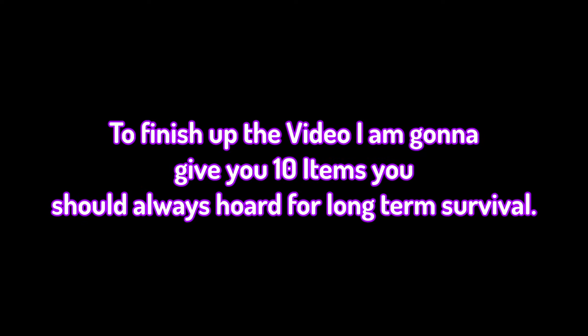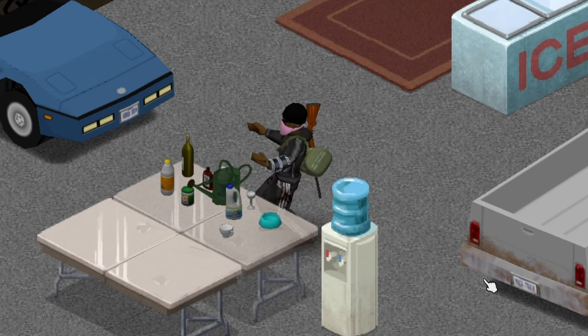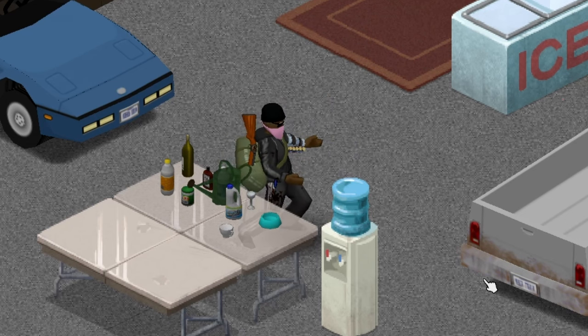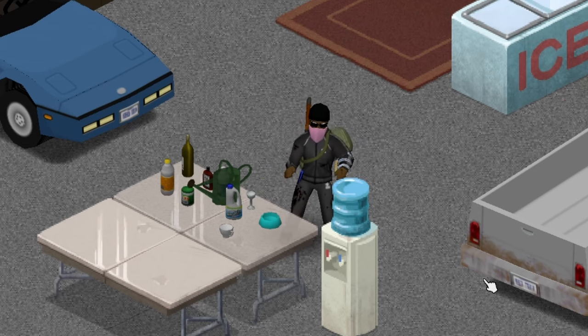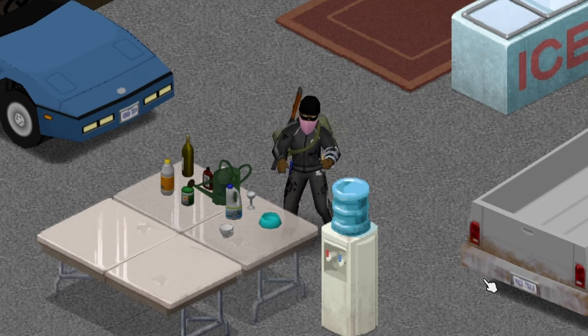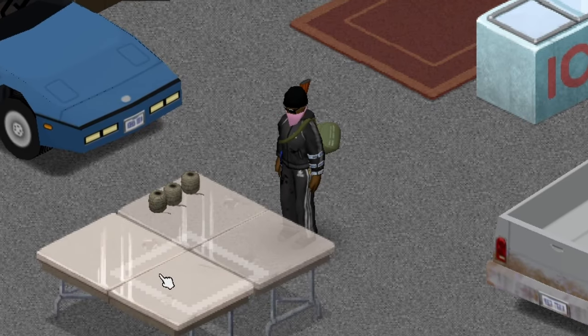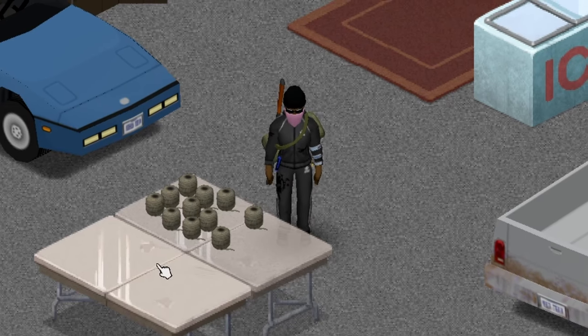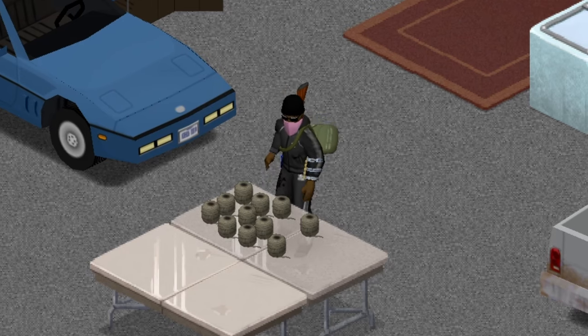To finish up the video, I'm going to give you 10 items you should always hoard for long-term survival. Number 1: any item that can hold water. Fill everything you aren't actively using with water to start building a fresh water stockpile in case you aren't prepared with water catches when the water eventually turns off. Number 2: twine. Twine is often very overlooked. Once you start trying to build things such as log walls or traps, you'll quickly realize you need quite a lot of it, so grab it when you can.